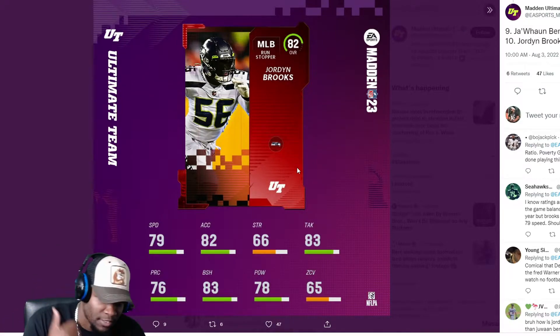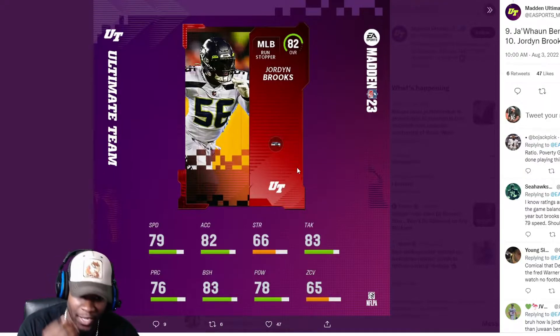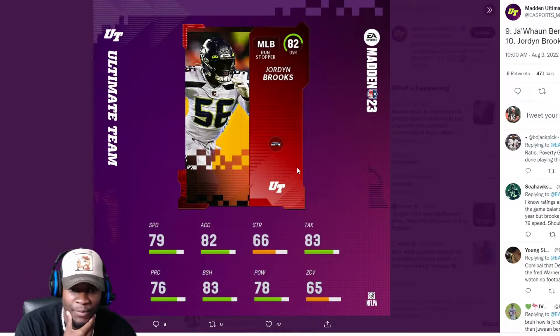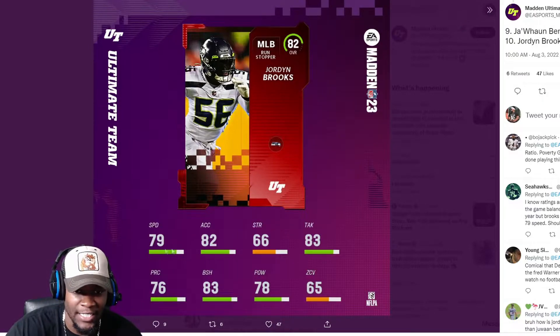Starting off with Jordan Brooks — 79 speed, first and foremost. Jordan Brooks is way faster than 79 speed. We'll start there. 83 tackling, 83 block shed, 78 hit power. If I'm not mistaken, Jordan Brooks was an outside linebacker, but there's no way he's slower than 79 speed. He's not a slow linebacker.